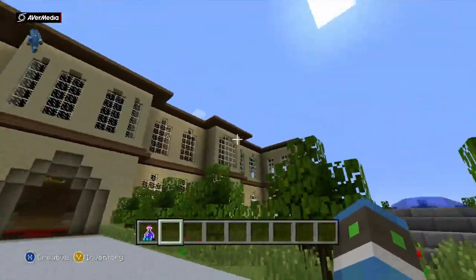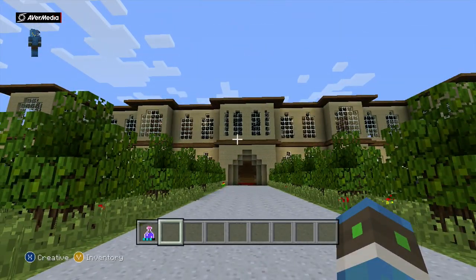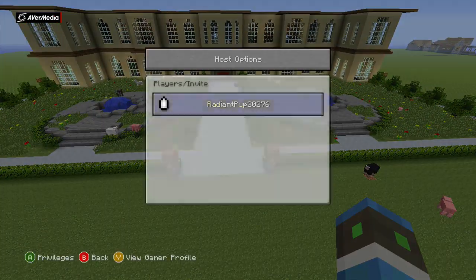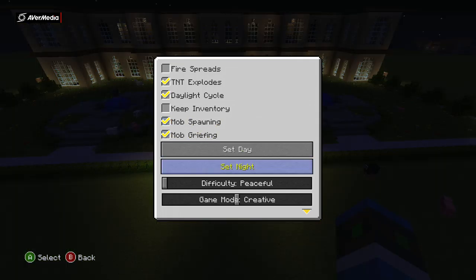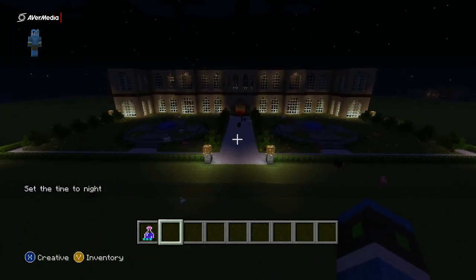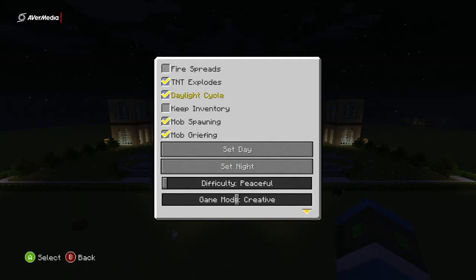I don't know how many blocks I've used in this mansion but there's like over 200 or 300 — maybe a thousand, I don't know. Before we go inside, I'll show you what it looks like at night. Look at that — it just looks amazing, doesn't it? I should add some lights into the fountain.